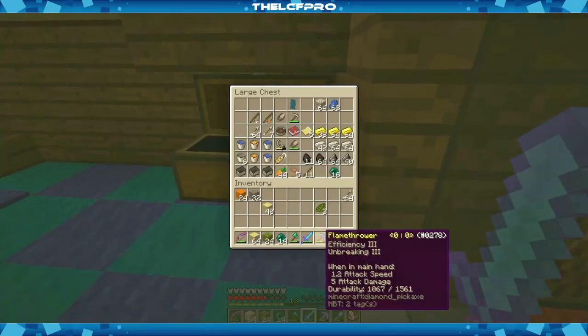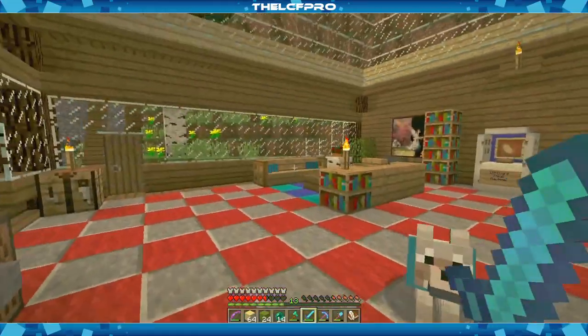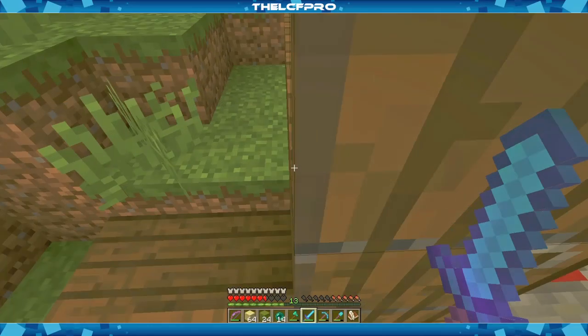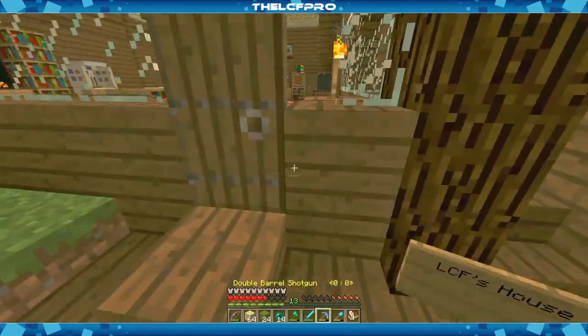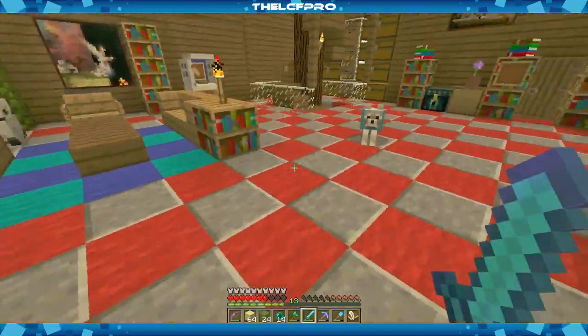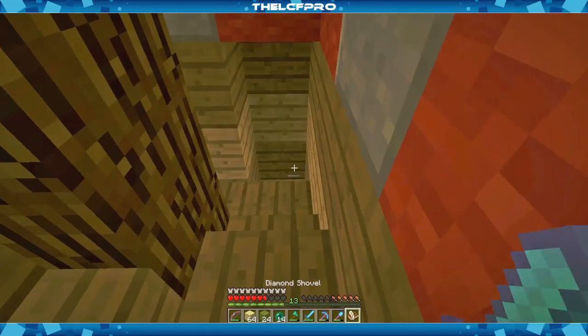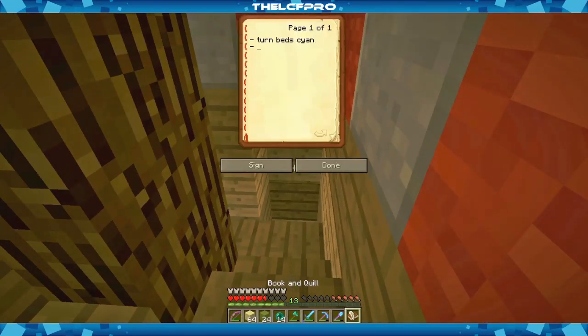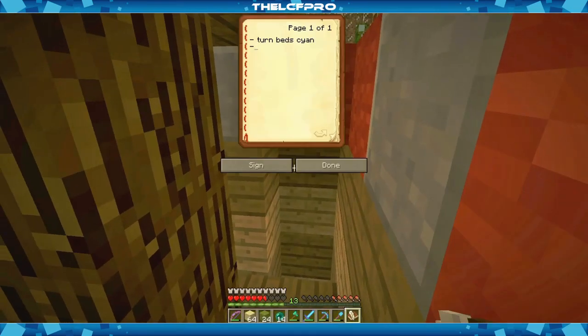Where did I leave my dice? It's definitely nothing there — that's my important stuff. I really don't want to spend too much time on that. Let me wander around a bit and also think about what I need to change. Let me just add it to the book — 'get concrete powder colors.'